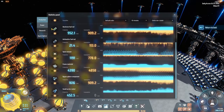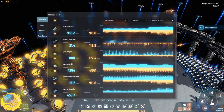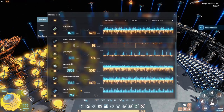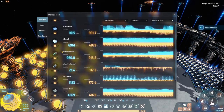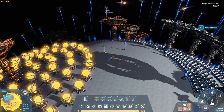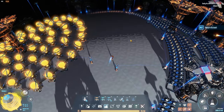Looking at the production right now — it's actually dropping a bit. We're having a lot of carry rockets being produced; that's the main thing we're producing. Also still a lot of solar sails as well, so we are definitely producing a lot in our base still.